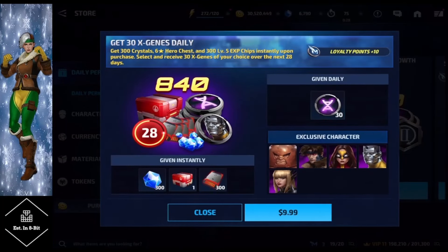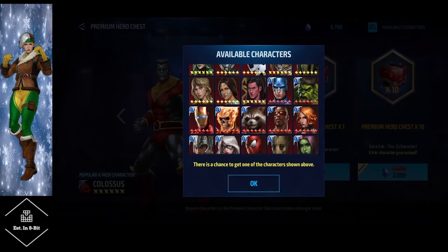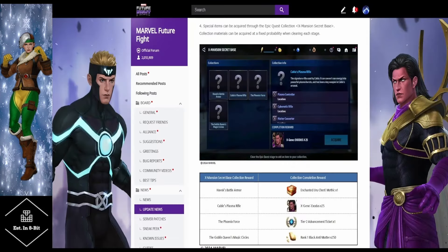As you can see right here, they clearly state that he is supposed to be part of the Exchange Bio Sub and the Daily Special Growth Support, as well as the Premium Hero Chest. He is available in the Premium Hero Chest, but he is not in the free hero chest version. He is also listed in the Goblin Queen epic quest available through Shifters, as well as the X Mansion Secret Base for the 25 bios dropped in the patch notes.